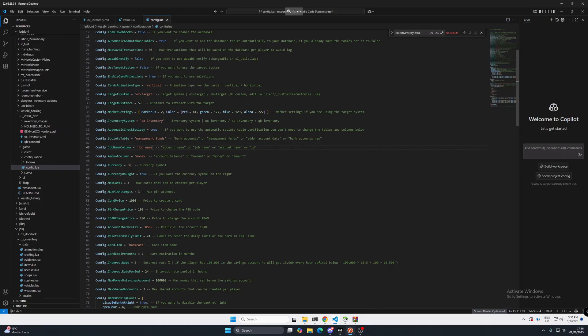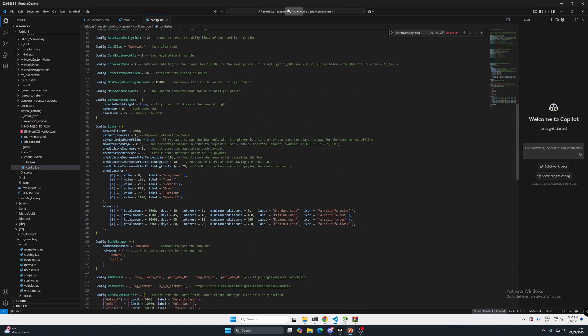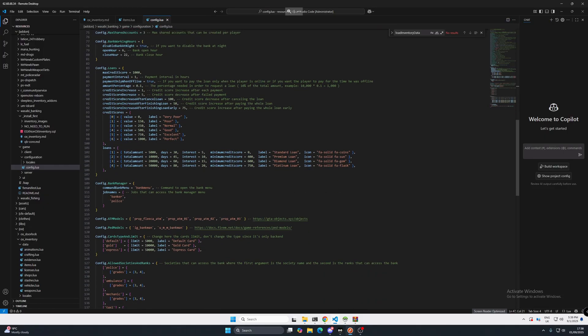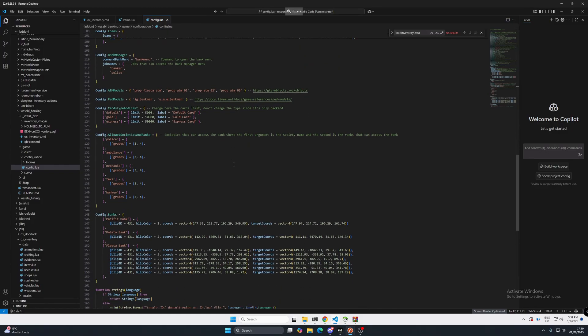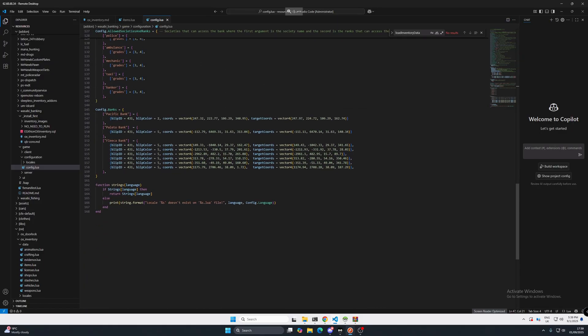There are some things in here you can change. I'm going to change the euro symbol to a dollar sign because I normally have American servers. In here we can change everything: your max credit score, all of the icons for credit score ratings, the loans you can set up — you can even put a $10 million loan in if you really want. All your props, all of your societies that are allowed and that can access it.